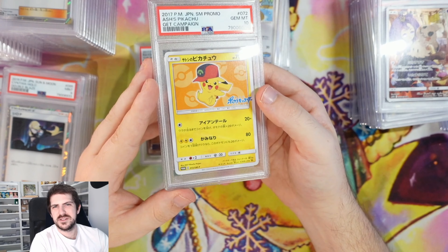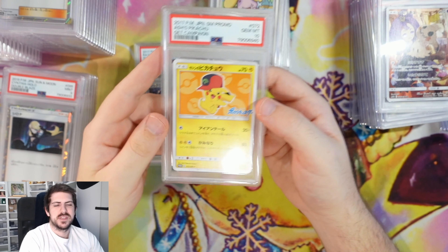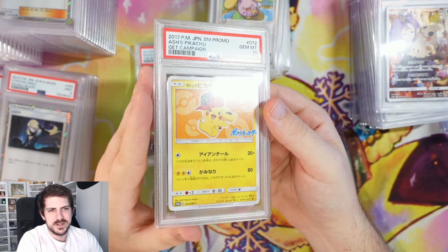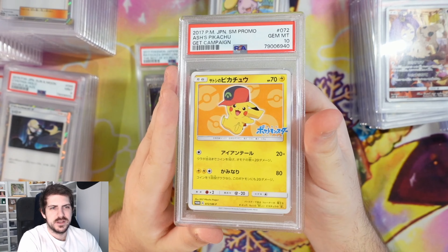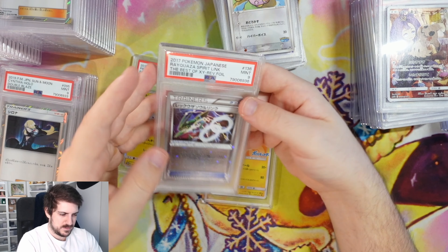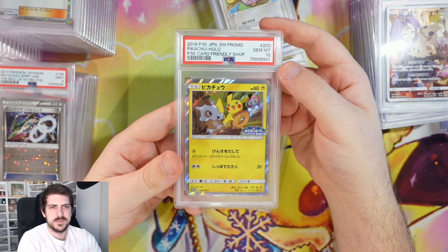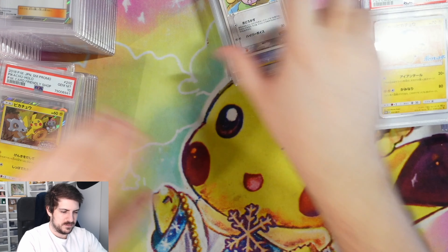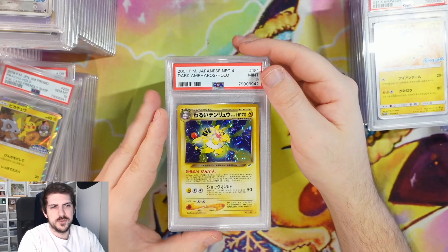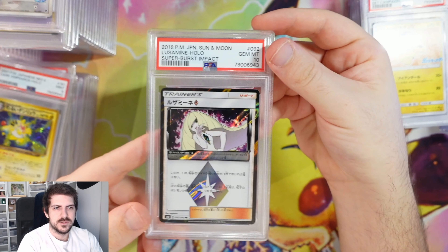My camera was a little bit off center there, it's putting me off. We have Orange Ash Pikachu and Rayquaza Best of XY — is that a second one? My brain just laps. Pikachu car friendly shot. This return is going quite well — could be worse. Dark Amphrost PSA 9.